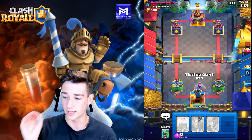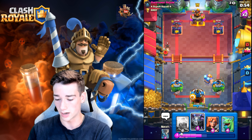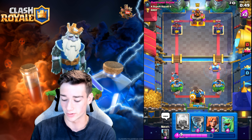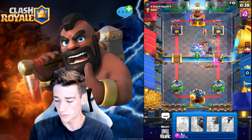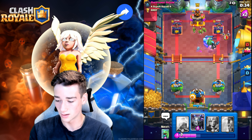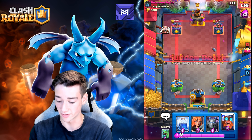We're going to go Electro Giant right here — double Elixir's hit. We can now save up for our Lightning spell. He does go for the Log there. We're going to go Mega Minion, save up for the Lightning. King Tower's going to help out and crush that Hog Rider really nicely. Let's go Dark Prince — I think now we just bridge spam. We Nato. Dark Prince kills the Firecracker — that's big. He does defend it really well, honestly. He's forced to Fireball that — that's a lot of Elixir he's had to spend.